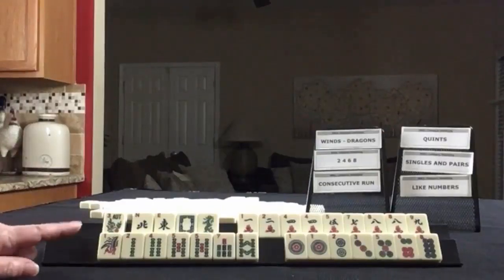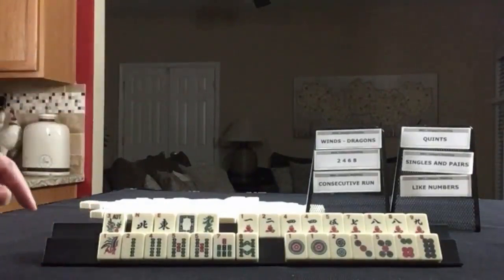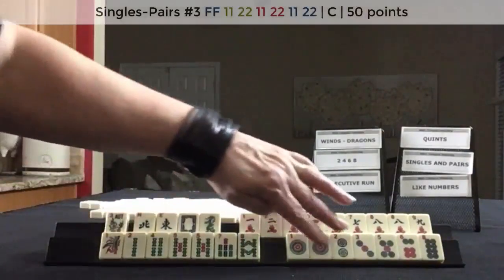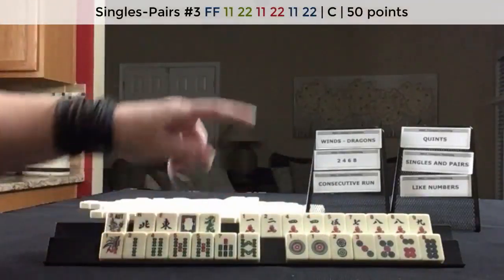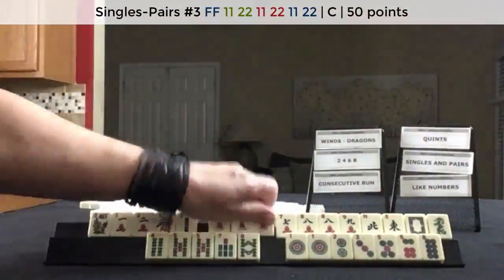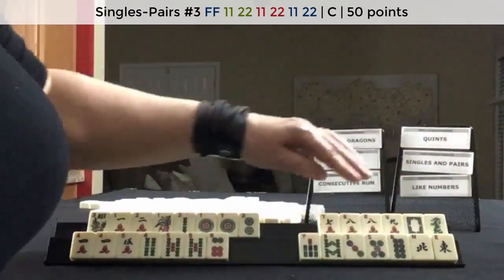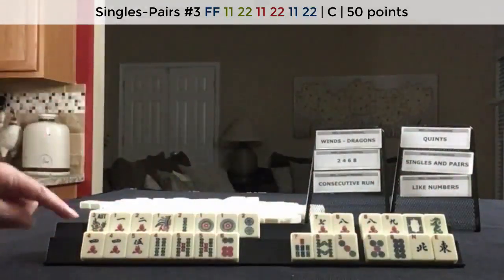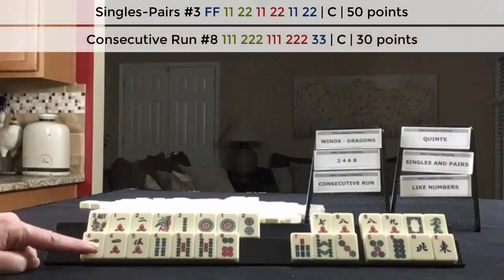If these were my tiles, I would play a singles and pairs hand and consecutive run. For the 1, 2, 1, 2 pair hand, and then 4, 5, 6 for a consecutive run. It's a lot of discards. We have no gaps for the pair hand, no gaps for the concealed consecutive run hand — 4, 5, 4, 5, 6.